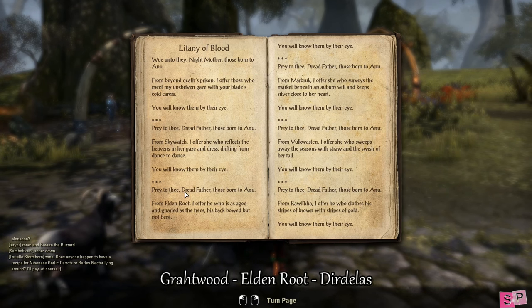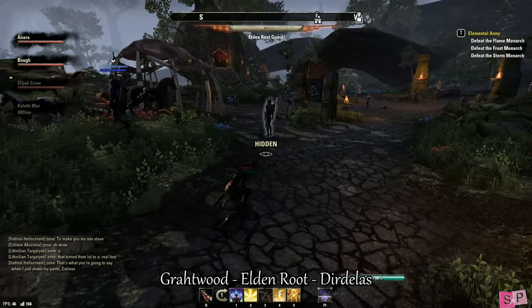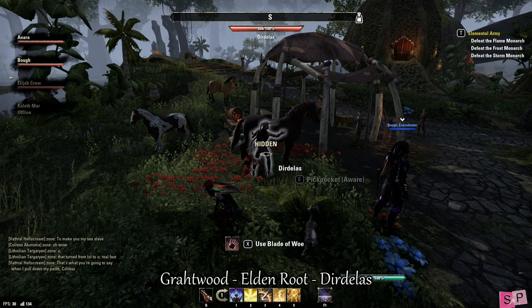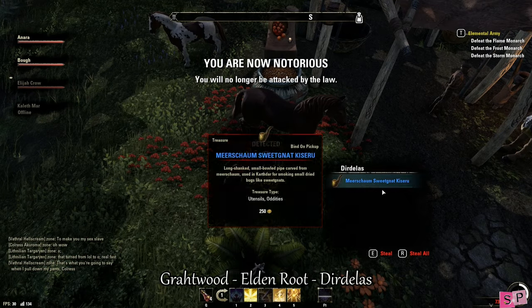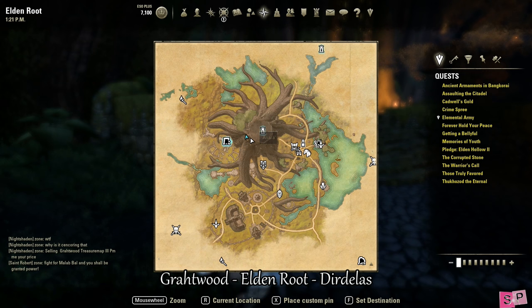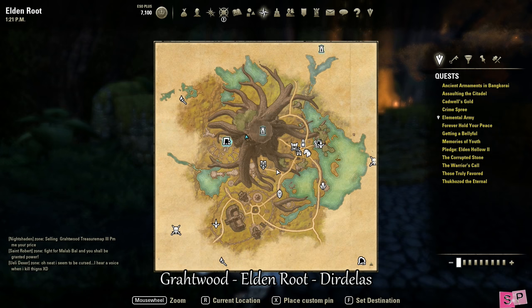Our next stop is in Eldenroot in Greenshade and we're looking for a bowyer. He is identified as having a blonde ponytail and a bow on his back. This NPC's path is pretty large. Interestingly, if they go through a door it seems to reset their path. He's been spotted in the tavern and inside the tree, where he sits at the fire, but he patrols many different places.